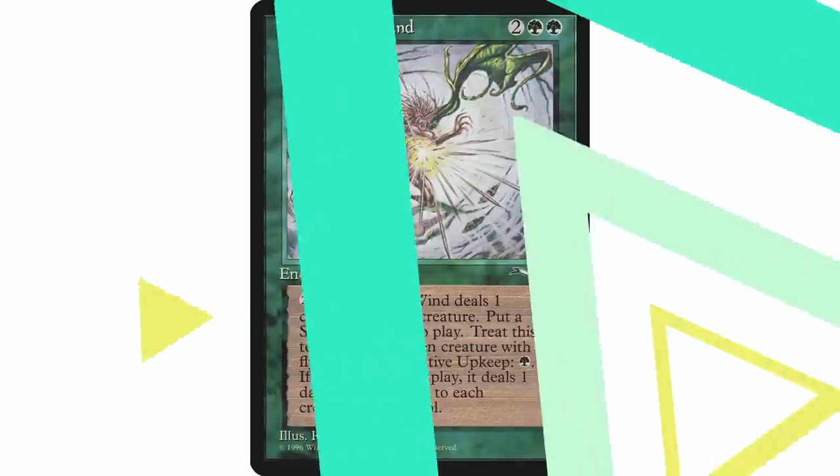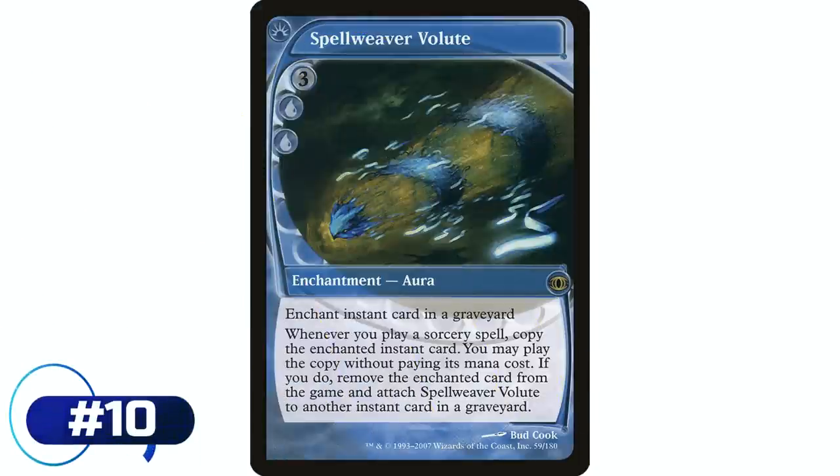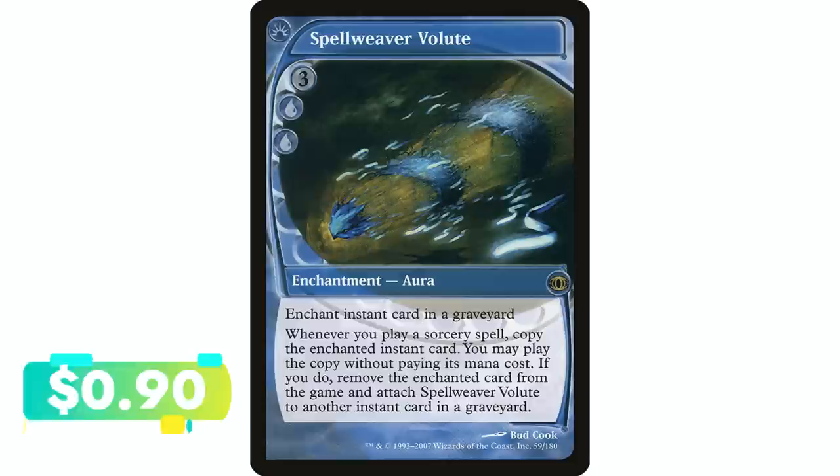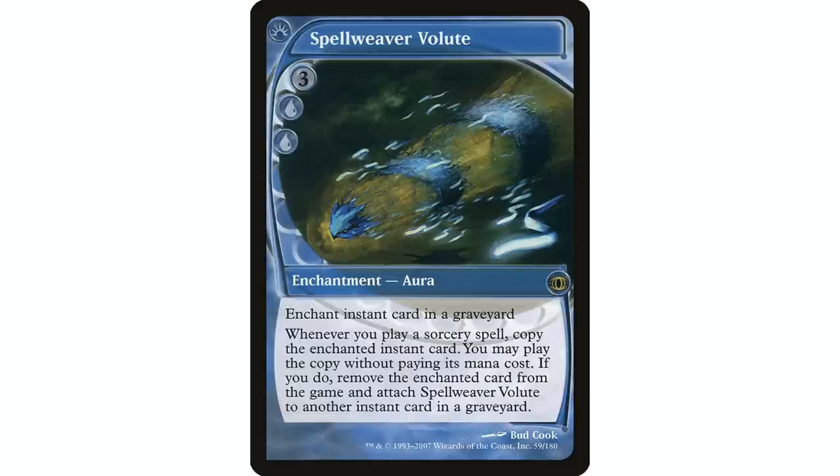Closing out the episode at number ten is Spell Weaver Volute — another Future Sight card, and they're always very interesting. This is an enchantment aura, but you are enchanting an instant card in a graveyard — an entirely unique effect. There is nothing else like it. You are not enchanting something on the battlefield or a player; every other aura does one of those. Spell Weaver Volute sits on the battlefield like a normal enchantment, but its target is an instant in a graveyard — yours or an opponent's.